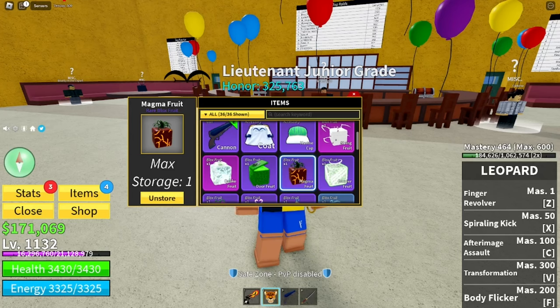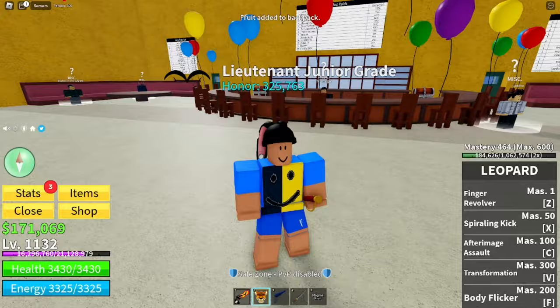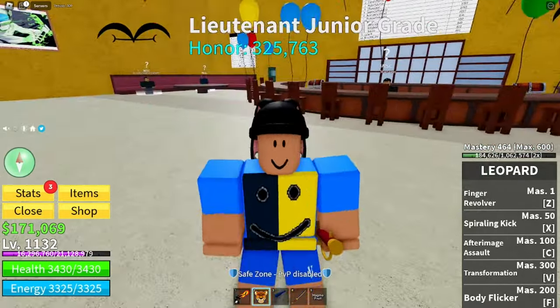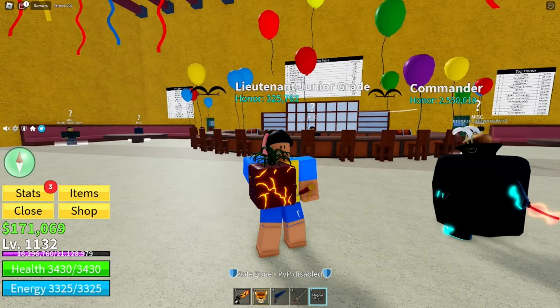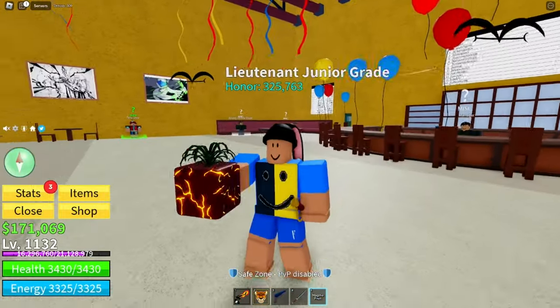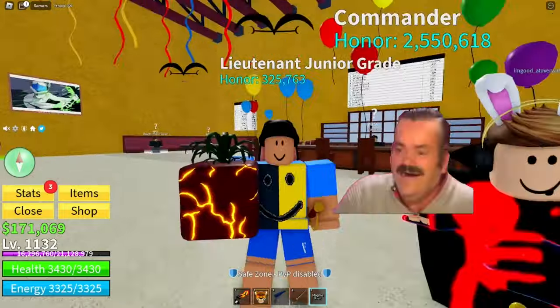The downside is this is not permanent, but I'm going to go ahead and unstore it. In order to unstore fruits, you have to make sure you are at second sea — if you are at first sea, you cannot unstore fruit. Look at this: the mighty magma fruit, very cool.